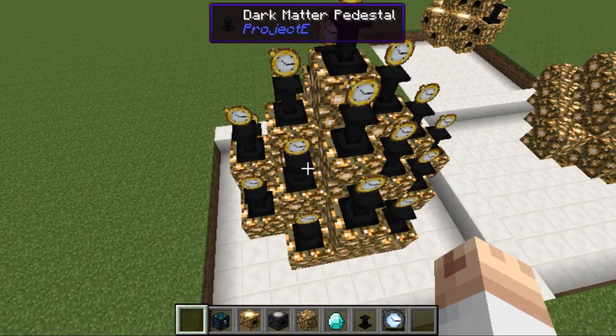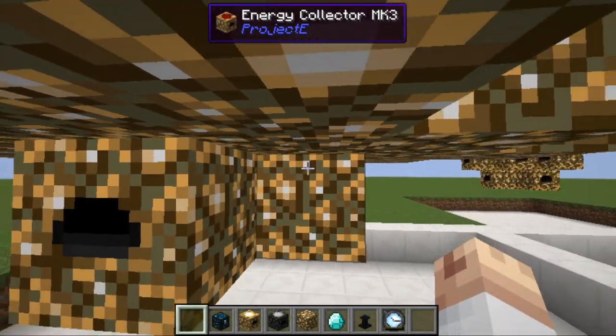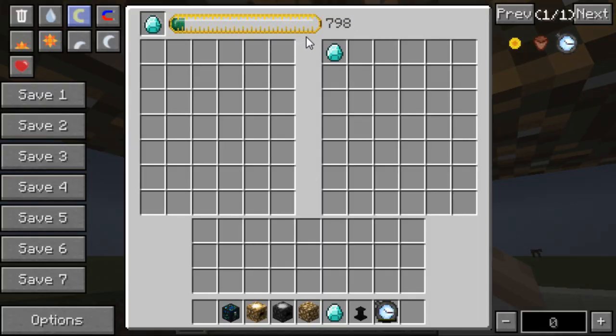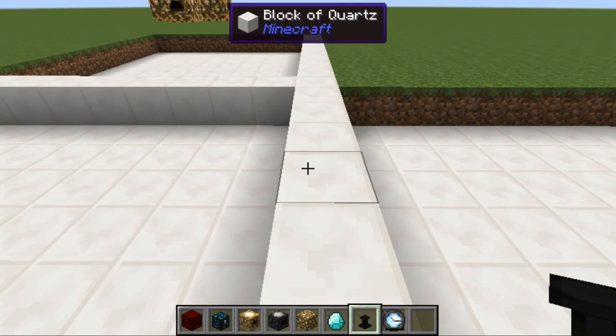I have 23 pedestals and I'm gonna turn every single one of them on. I'm currently using the mark 3. So mark 3 without using the Watch of Flowing Time is already extremely fast. But what if we turn on one flowing time? With just one turned on it is so fast. And what if we have all of them turned on? Oh my goodness, look at that - the diamonds are just flowing out!